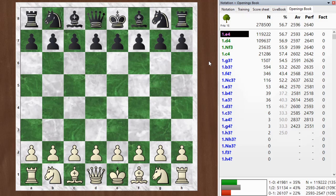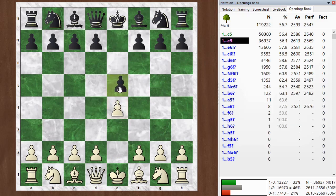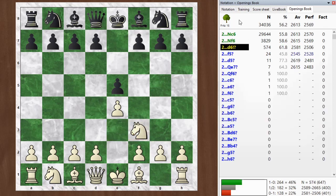Hi everyone, welcome to this post-mortem of my blitz game number 998. I start off here with e4. My opponent went d5, so we're getting into the classical line. I go knight f3, the main move, and now he goes d6, a third choice here known as the Philidor Defense.